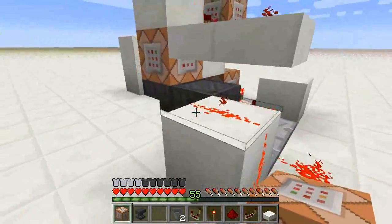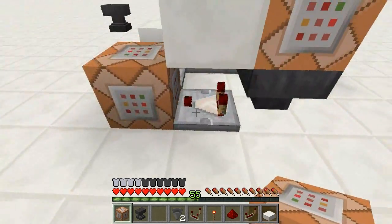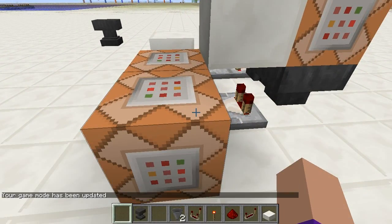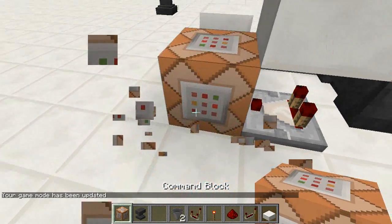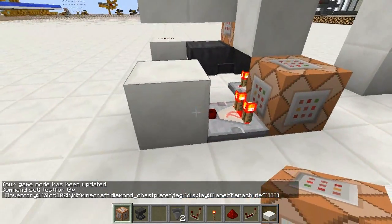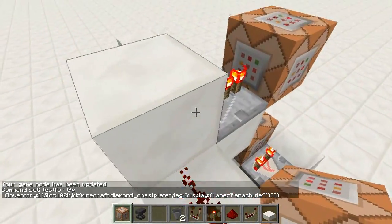But very simply, here's how it works. There's a small hopper clock running here, which is constantly checking this long command. This will be in the description. It's testing for the nearest player — and this only works in single player — checking their inventory slot to confirm they have the diamond chest plate named parachute in their inventory and worn in the correct slot. And if that succeeds, it turns on this speedy clock here, which goes up here.